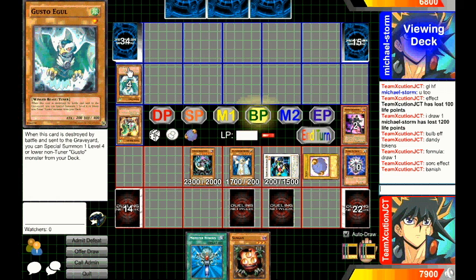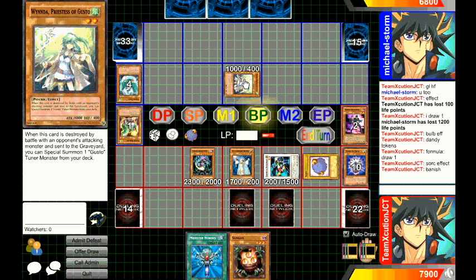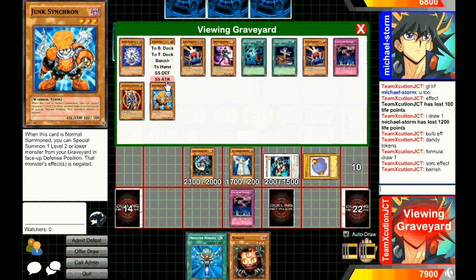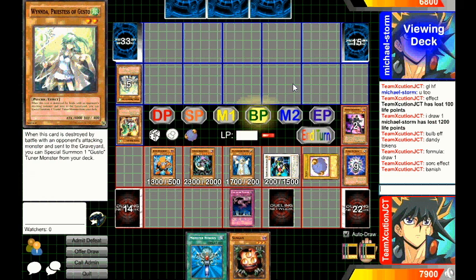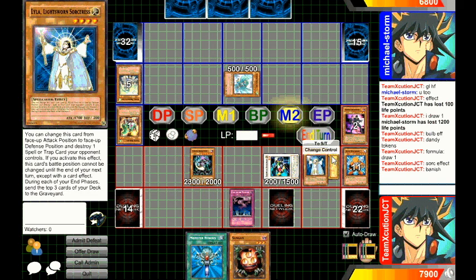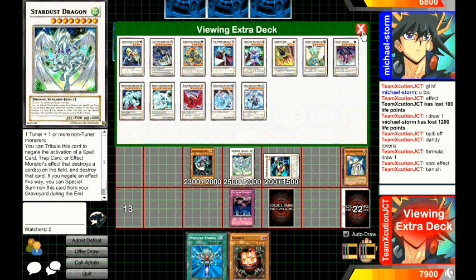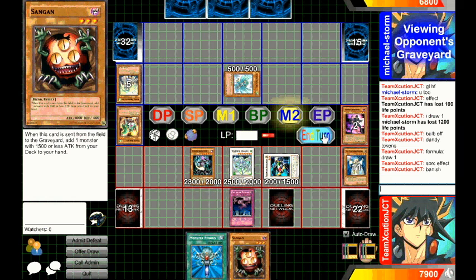He specials another non-tuner from his deck — Priestess of Gusto. I'll activate, battle phase, and special summon Junk Synchron, and attack. Now it special summons a tuner monster. The Gusto deck so far looks pretty good — it's pretty obvious it just goes around the clock. We go eight and bring out Stardust Dragon. With that, I'll send monster and get my turn.